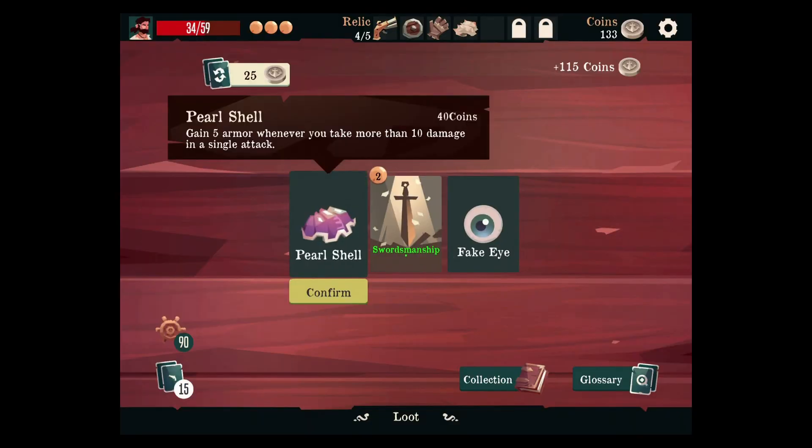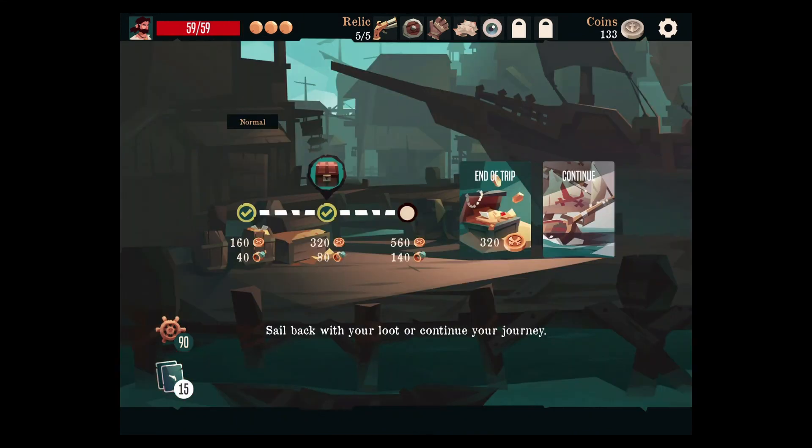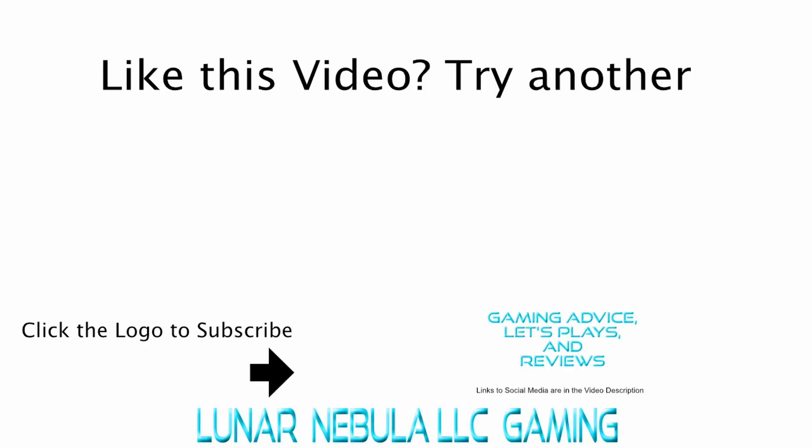The pearl shell — gain five armor whenever you take more than ten damage in a single attack. That seems good. Has an additional reward option in a battle — also seems good. And we can sell it for 80 coins. So next time dear viewer, we're going to continue our trip in Pirates Bay. Leave a like if you've enjoyed Pirates Outlaws, subscribe to see more iOS gaming videos. Comment below on what your favorite build is — do you prefer a defensive build where you throw your shield at stuff, or do you prefer just all out damage? Have a great day — I'll see you next time.